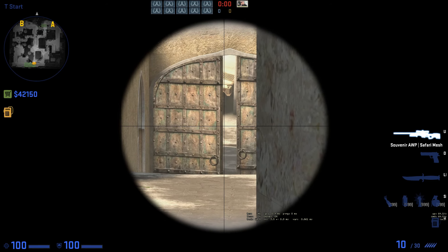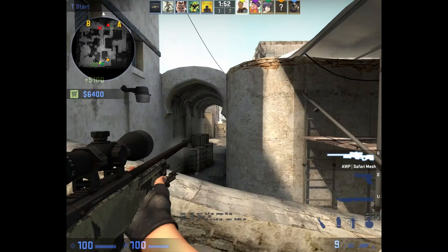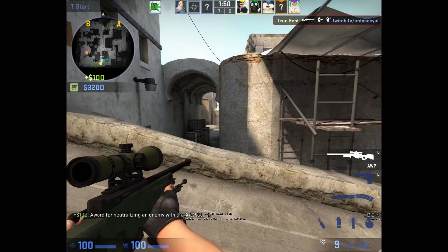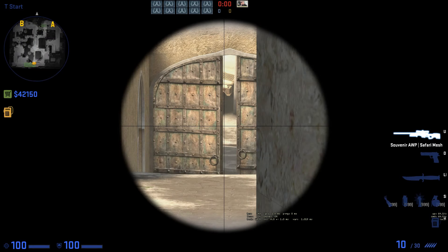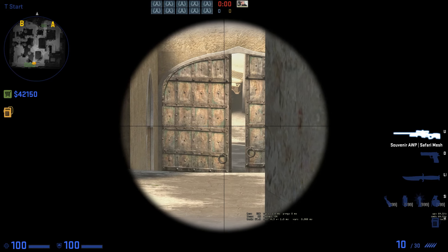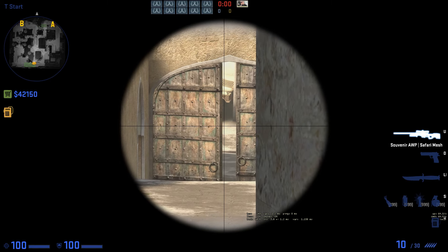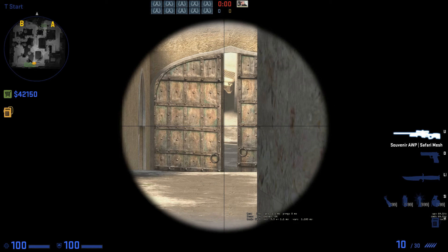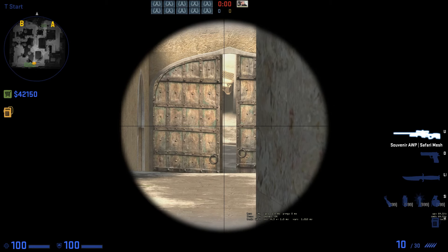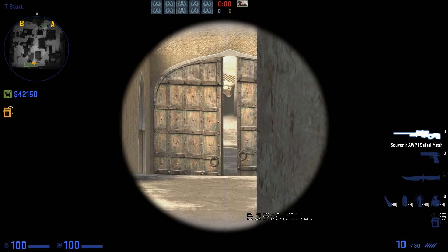When you see runners, they're easy shots. All you have to do is calculate the speed they're moving, whether they have a pistol, weapon, or knife in hand, and then readjust your crosshair. If your crosshair is not at head level, simply flick after — it's a really simple flick. The next level is slightly more difficult.